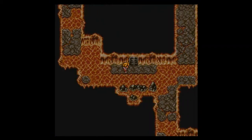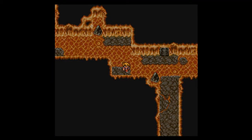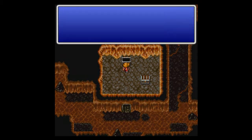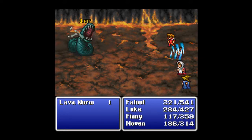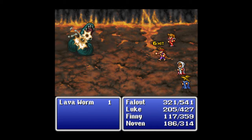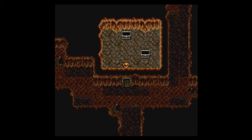Now we want to make our way back to that room and go the other way — down and to the right — and there's our next area. In the chest we have 10 gil. There's a scripted fight: just a lava worm. It does a lot of damage; there's the ice brand in action. Once Luke comes in, that finishes the job. Down goes the lava worm. Let's leave this place and go further south.